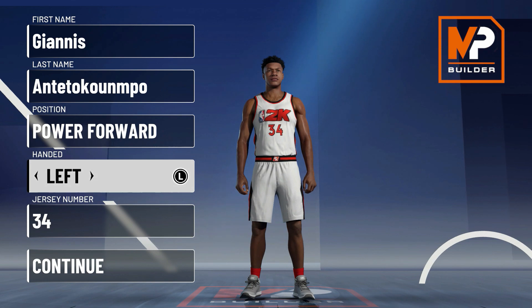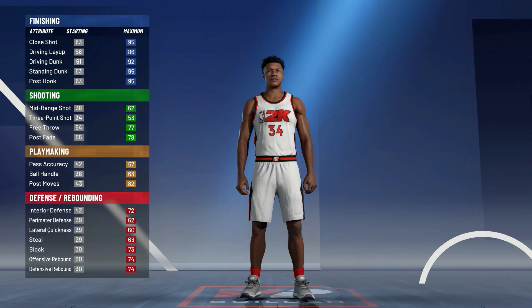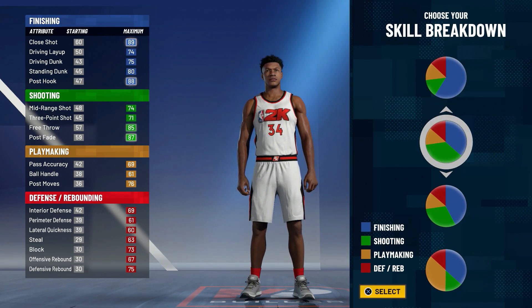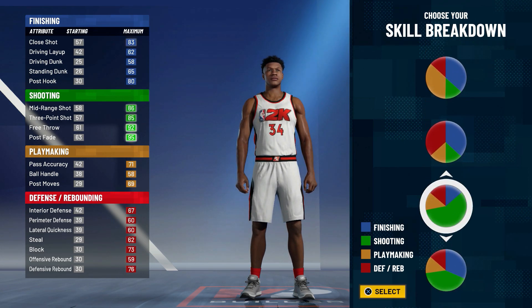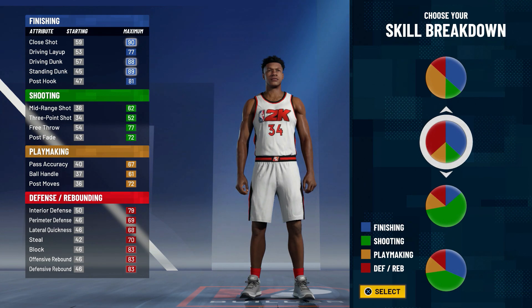For the hand, you can pick whatever you want — I'm going to go with right. For the jersey number, use whatever you want. Now let's click continue. Here is where we pick our pie chart. This part was a bit difficult — I had to consider a few options, but the one that stood out most is the finishing and defensive pie chart, because those are two of Giannis's strongest abilities. He did win MVP and Defensive Player of the Year in the same year, so that's the pie chart we're going with.